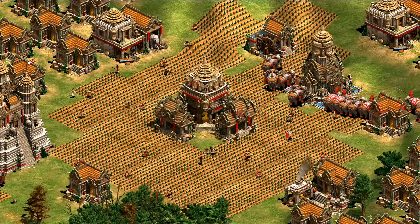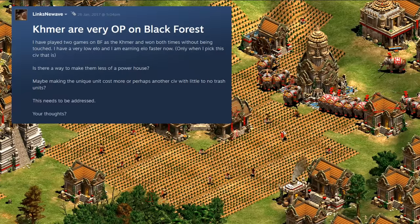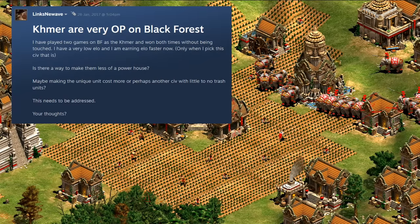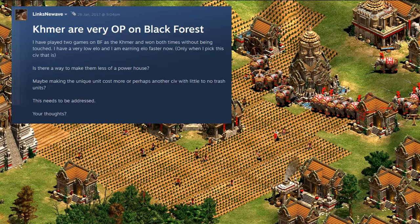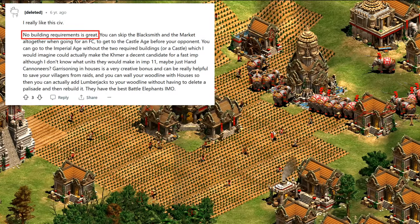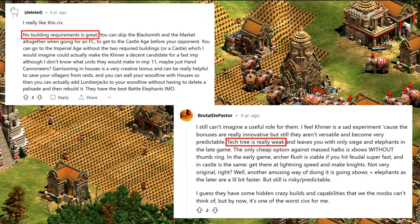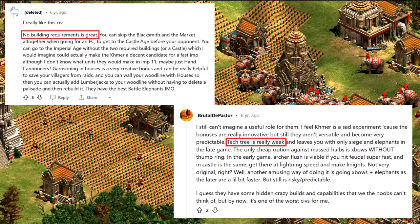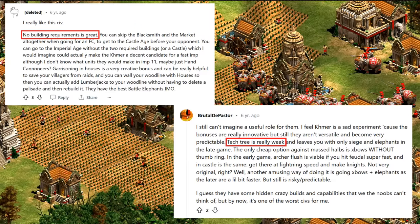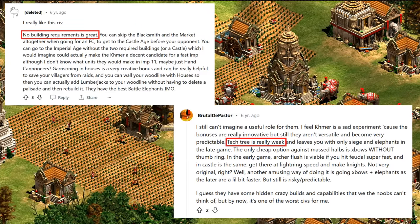Scouring the internet for discussion at the time, while you can find remarks that Khmer were initially good in Black Forest with mass battle elephants, or in post-imperial with a Ballista Elephant mass, more often the consensus was they had relatively few options and were just built around their gimmick of skipping buildings — skipping the barracks to go scouts or archers, fast castling without the usual two feudal buildings, that sort of thing.